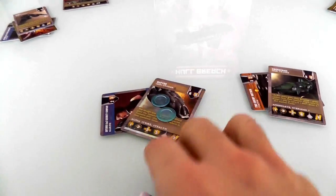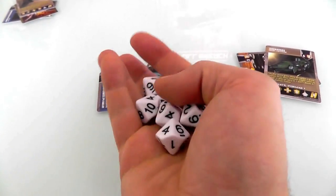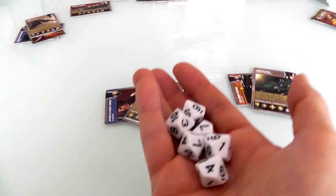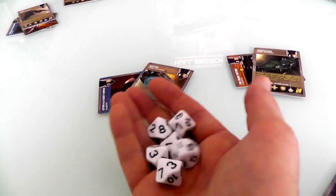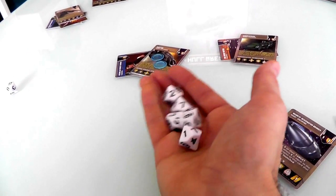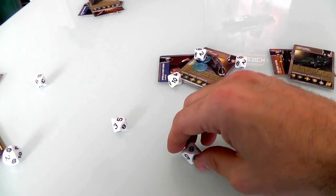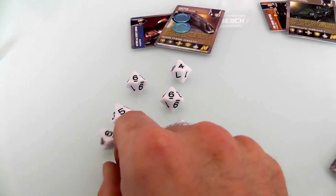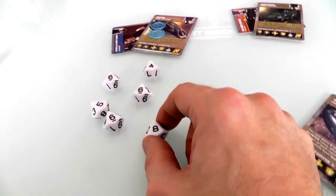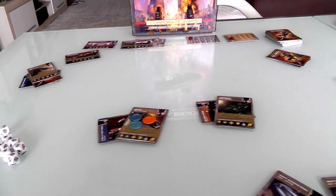Rolling six dice, needing three eights or better. I got an eight, a six, a six, a four, a five, and a six — only one hit. Six rolls and only one hit. So Jen has taken just one point of damage. This is very bad.